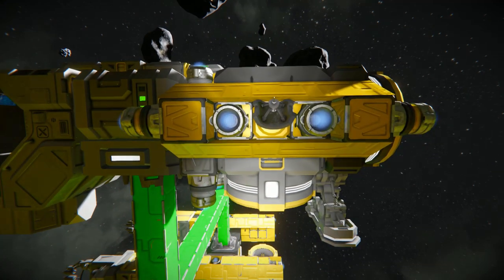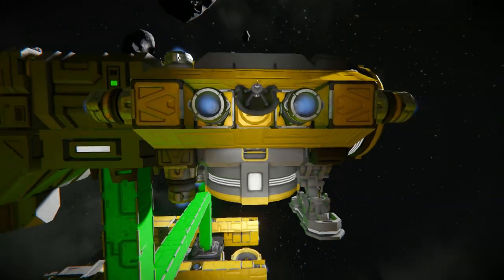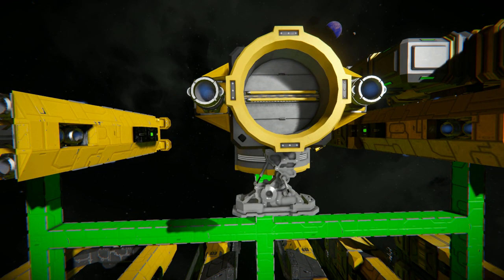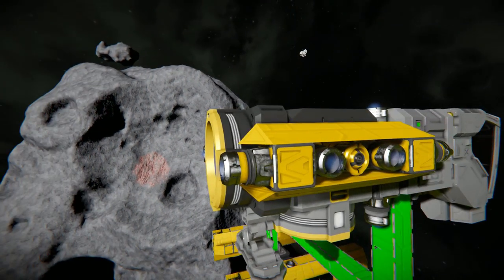Coming across, we've got some ion thrusters which are our main form of thrust, so it cannot go on planets — it's simply for space. Below that we've got our connector, because some things like the drills will need to be connected up via connector in order for you to push stuff into this ship. Going up, we've got ourselves an antenna so we can remote control this. Coming around to the back, we've got ourselves a landing gear which we can use just to dock ourselves, or we could use the connector at the very back to unload or connect ourselves up to our main base. And of course we've got two more thrusters at the back there, surrounded by some sloped and corner blocks.